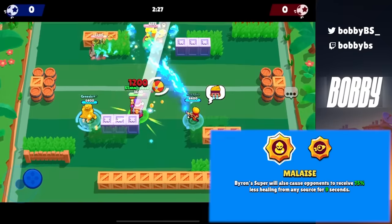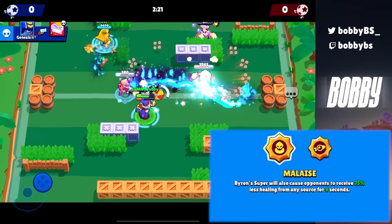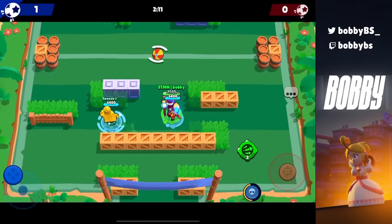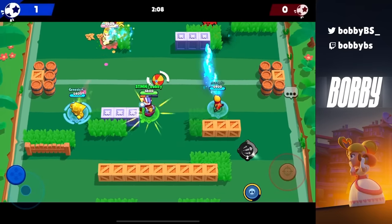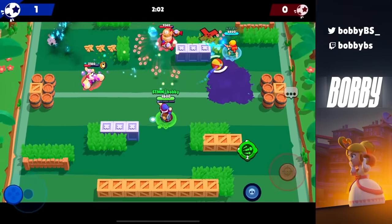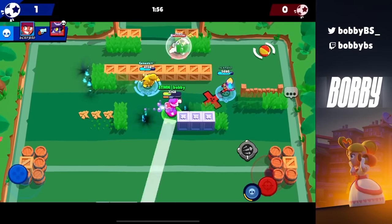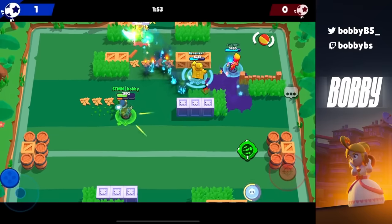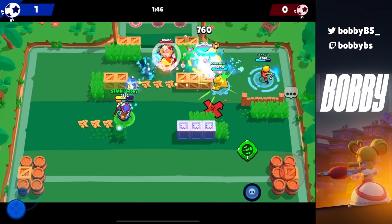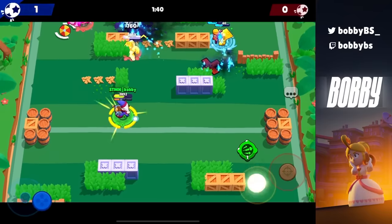Next up we have Byron's Malaise — or as I like to call it, narc Byron. Every time you hit somebody with your super, which only takes three full shots to charge, their healing is reduced by 75% for nine seconds. I don't know who at Supercell thought this was a good idea. You basically just can't heal for nine seconds — whoever gets hit is screwed. Nine seconds is a long time in a Brawl Stars game; that's more than enough for your opponent to close in and deal damage, or for Byron to get another super.